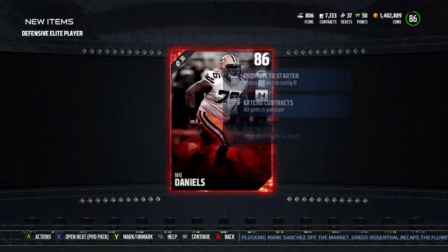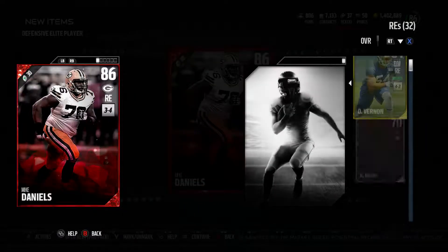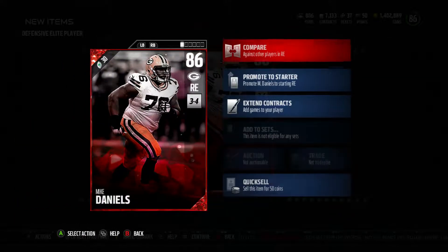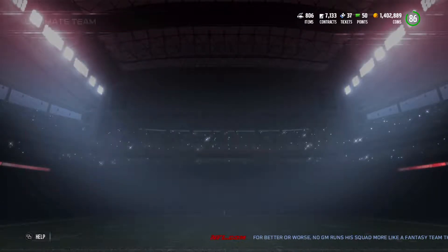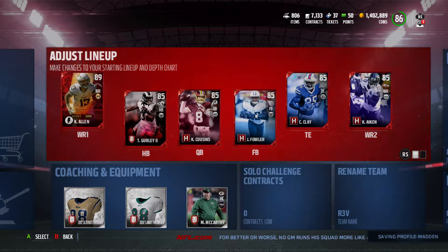The defensive result is Mike Daniels, right end. He's a 3-4 scheme — not my scheme — but 90 block shed nonetheless. He has 79 power move and 91 finesse move. You could argue that my 84 overall Olivier Vernon is better. Olivier Vernon is more my scheme, so I'm not going to start Mike Daniels — because not everything comes down to overall rating.